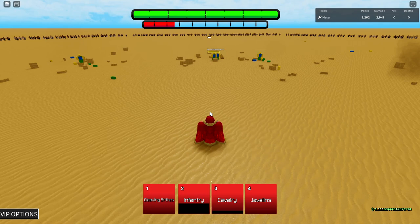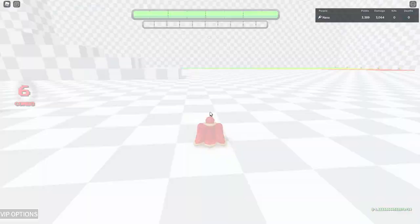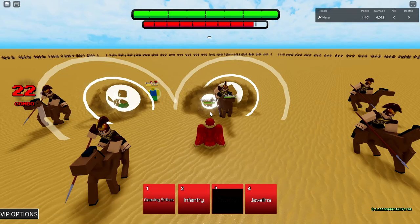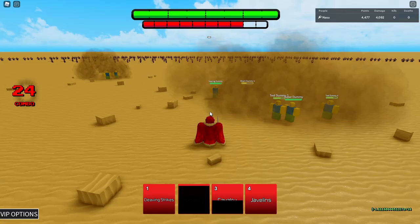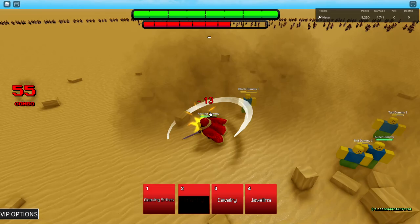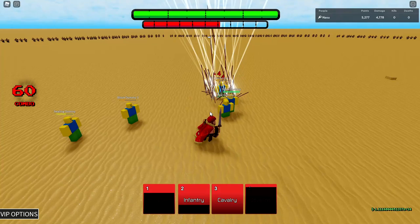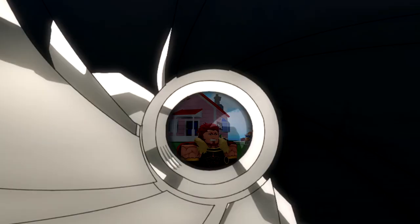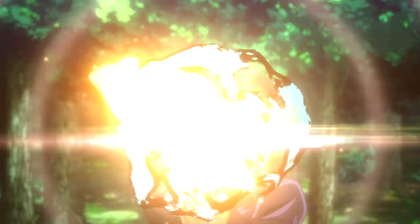This is going to be very interesting in PvP — this character is obviously going to be very destructive in twos. Important to note: Cavalry does not guard break, but Infantry does. So if you see people not on horses, they cannot block the infantry. Cleaving Strikes does guard break, Javelins does not guard break. The only skills that guard break in awakening are Cavalry and Cleaving Strikes. That's pretty much it — we're going into PvP now.